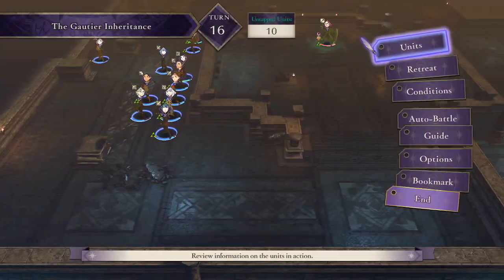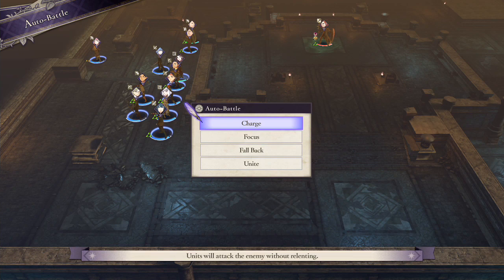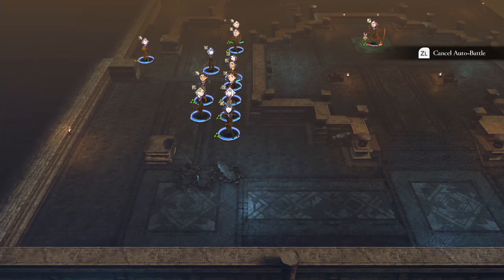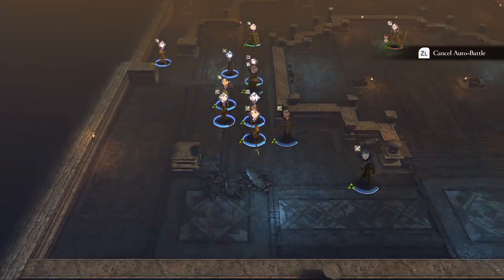Hey Emblem Heads. I'm going to show you how to auto battle. You just got to go into your menu and click Charge or whatever else you want to do. Charge will make you charge forward. Defend will make you kind of stay away from enemies.